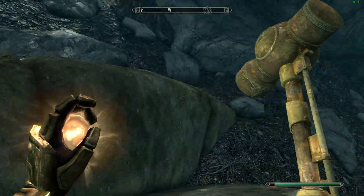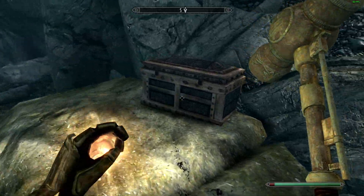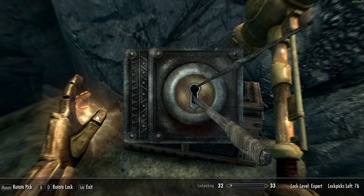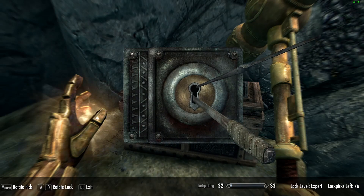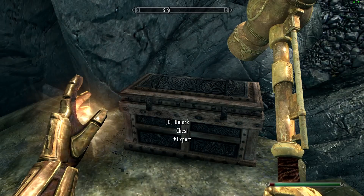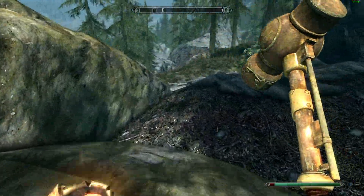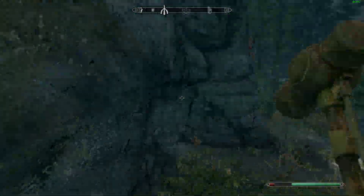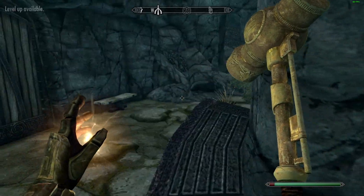And here we are at Hilgrin's tomb. Specifically we're stood on top of the entrance where there is a chest that I didn't know existed. I just hopped up here to see if there were any ingredients to grab before we go in. But we have an expert level locked chest so let's get in here and see what goodies... no goodies. That was dreadful. Alright never mind. So we can now move to enter the actual tomb itself.